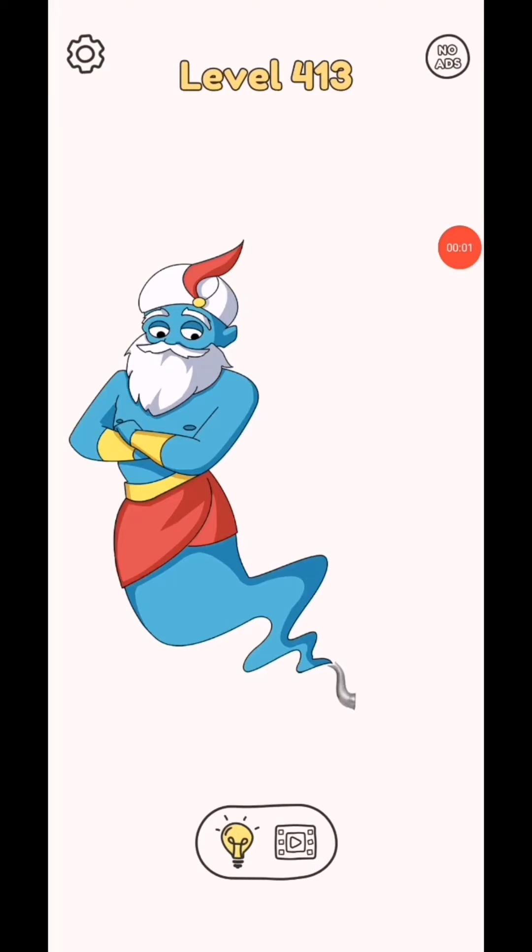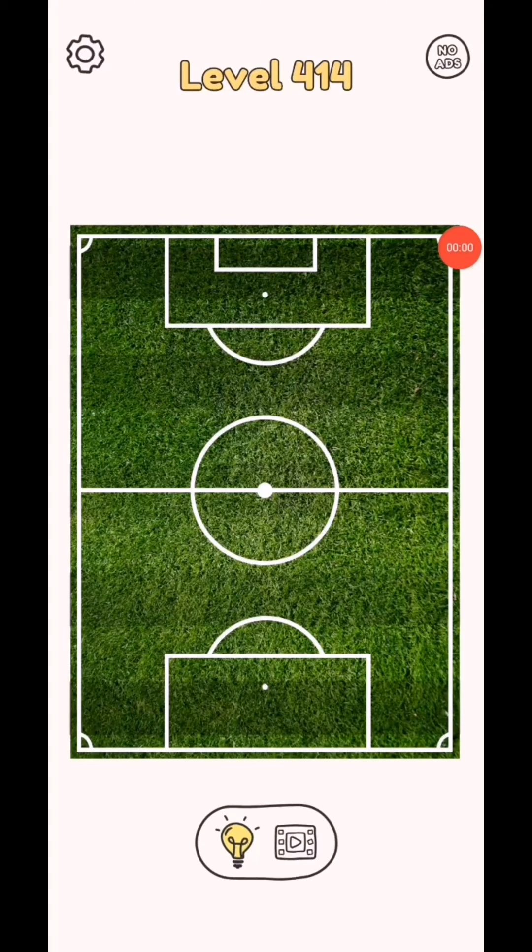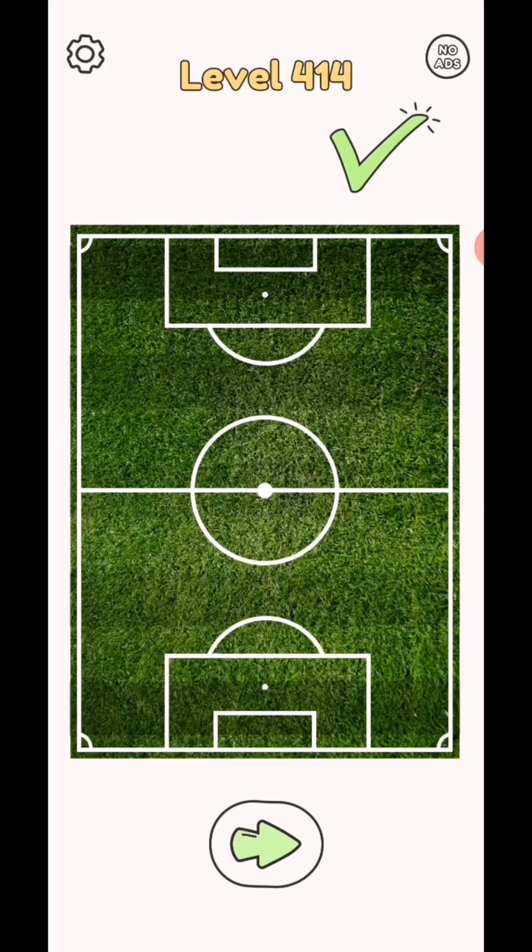Draw one part level 413. It will complete. Subscribe as a gamer for the test videos, click bell icon. Draw one part level 414. So draw this level complete. Subscribe as a gamer for the test videos, click bell icon for the test video notification.